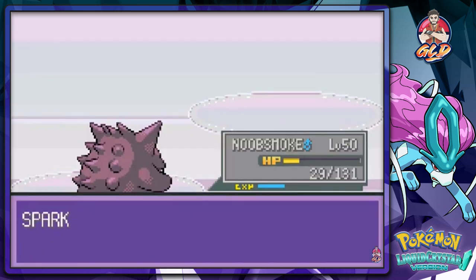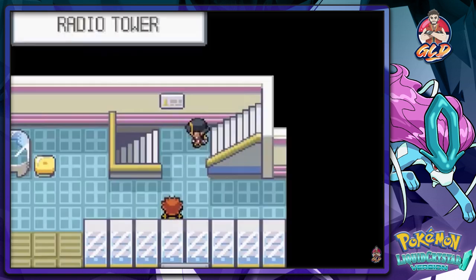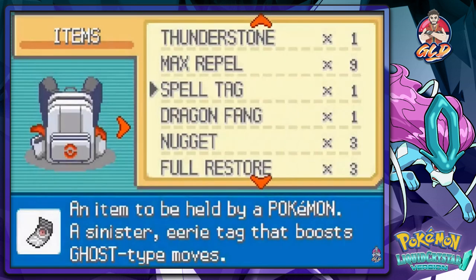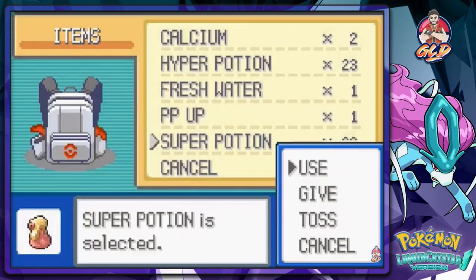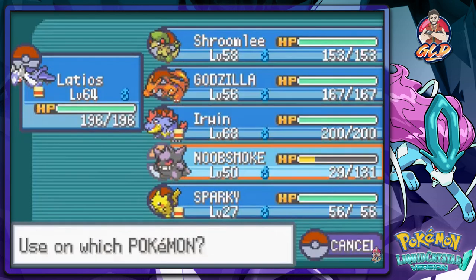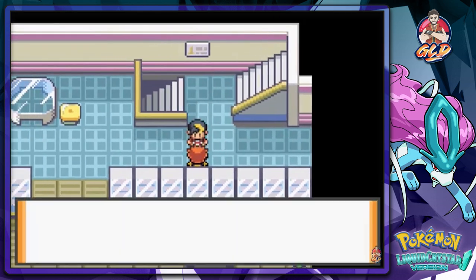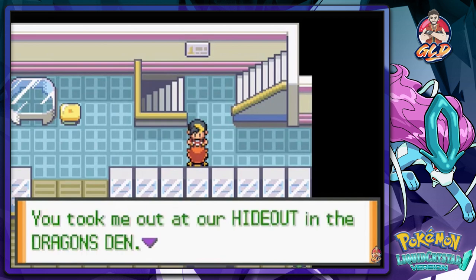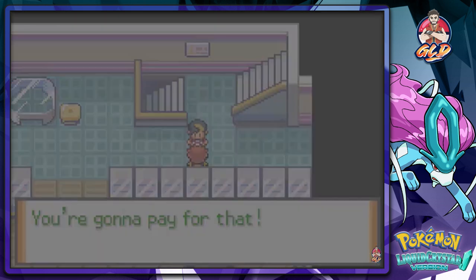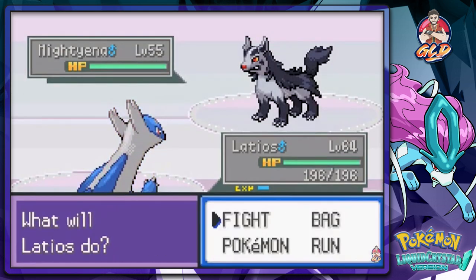Sparky already knows Thunderbolt — look at that. A grunt says I'm truly strong and wouldn't expect a kid to be so powerful. We heal up our Pokemon with over potions. Then we encounter Saturn Grant — he remembers us from the Dragon's Den hideout and wants payback. I come out with the wrong Pokemon.